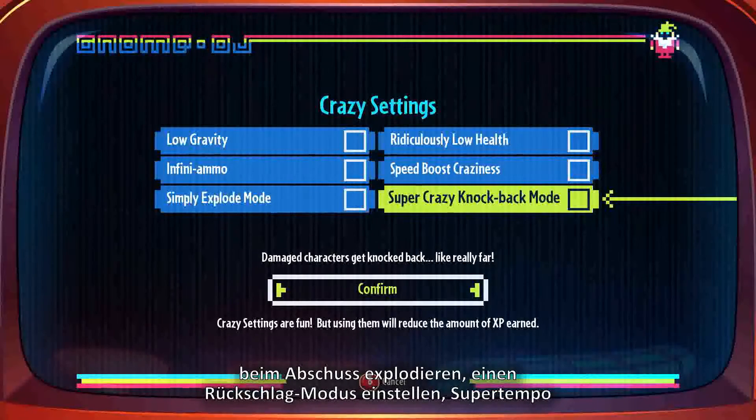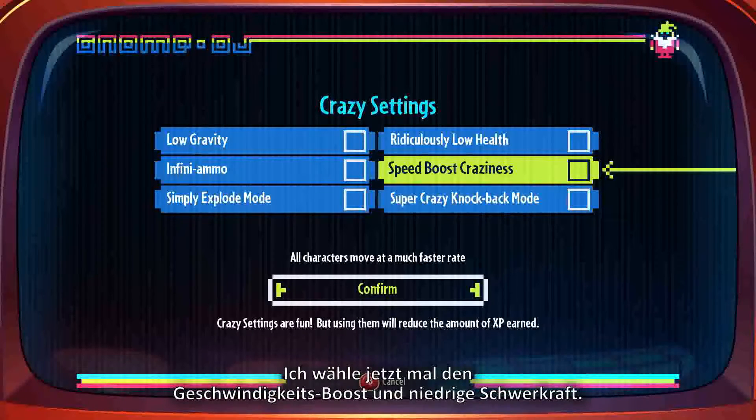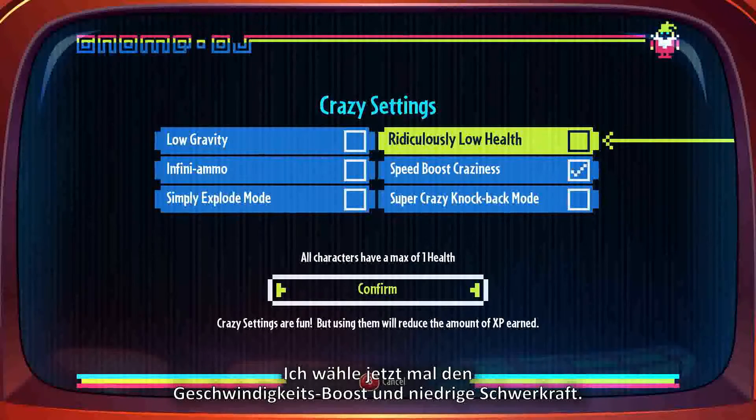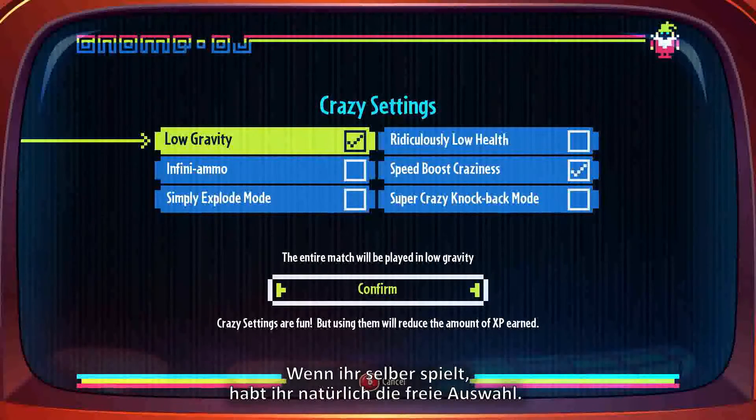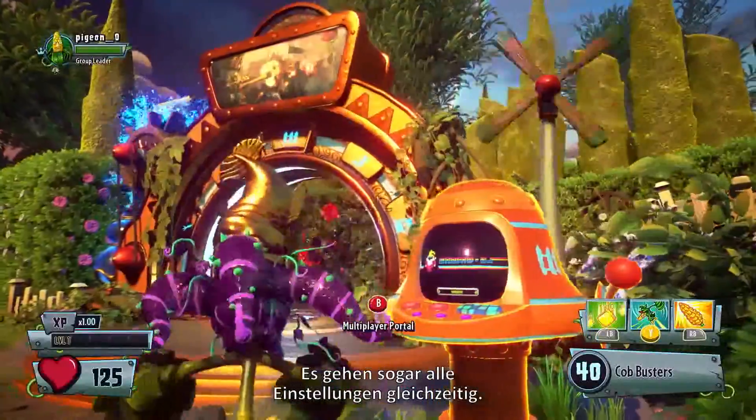Other options include a knockback mode, super speed, and ridiculously low health for instant vanquishes. I'll choose Speed Boost Craziness and Low Gravity. But remember that when you play, you can choose to switch on any of the settings or even all of them.